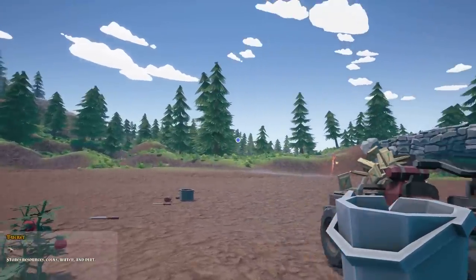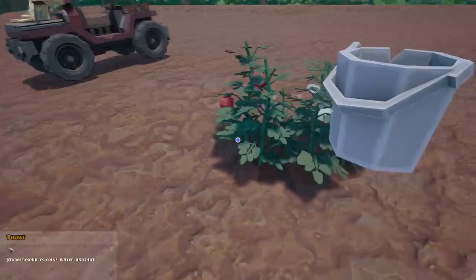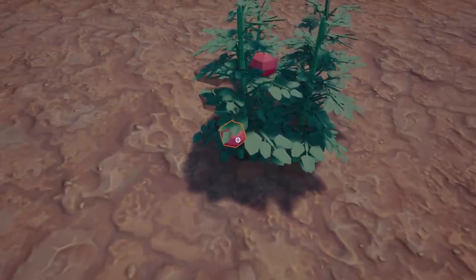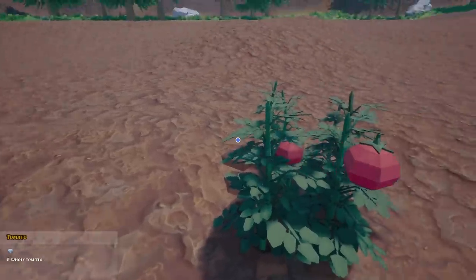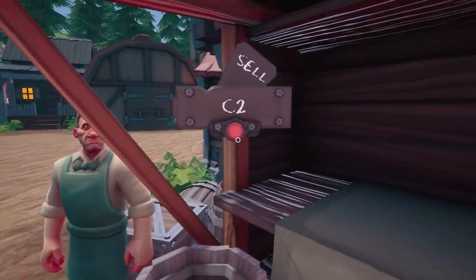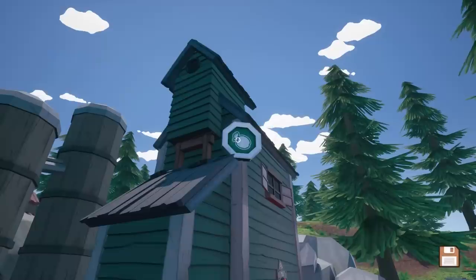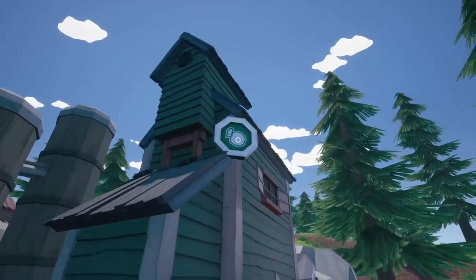Considering this game has a lot of British accents, there's not a lot of British weather! Hold on - we have a whole tomato! Let's go sell this thing. So I assume I put this on the table, and that would give me... is that C for tokens? I need the tokens to buy the watering can, and that means I've got to turn this into soup.